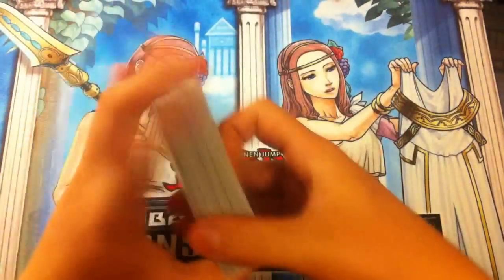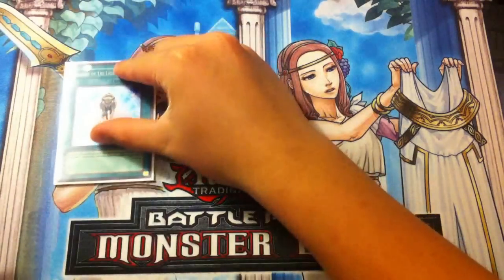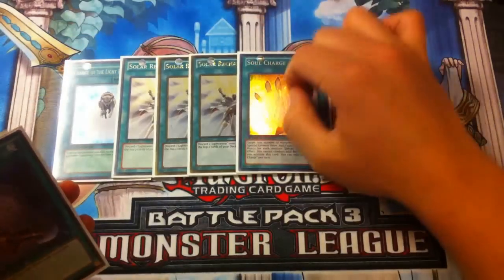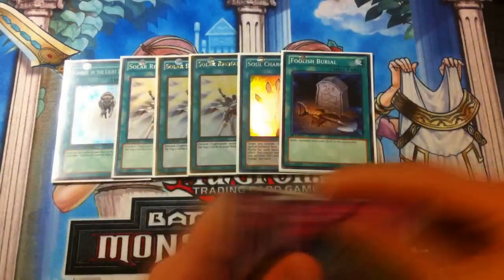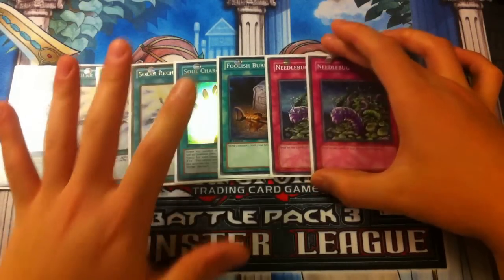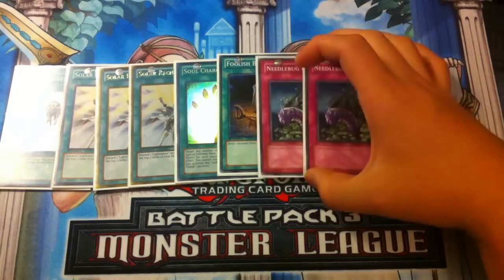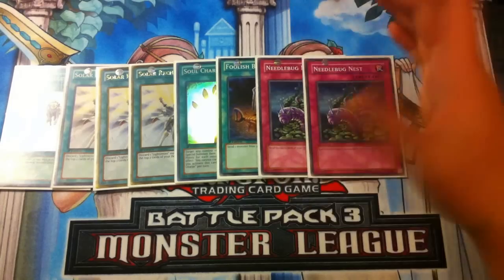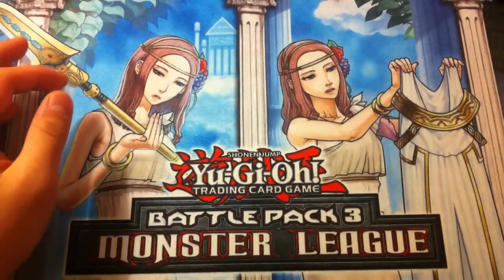That is it for our monsters — 31 monsters in this deck. Off to our spells and traps: one Charge of the Light Brigade, triple Solar Recharge for draw power, one Soul Charge — Soul Charge literally steals games, absolutely amazing — one Foolish Burial, and double Needle Bug's Nest. Two is great; if I had a third I'd consider playing it. As the format progresses I'll be making changes. This is what I have so far — a solid 40-card deck.